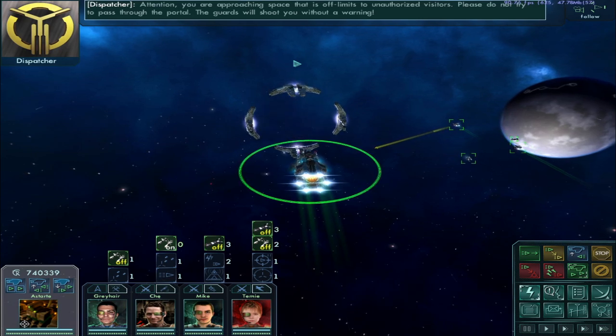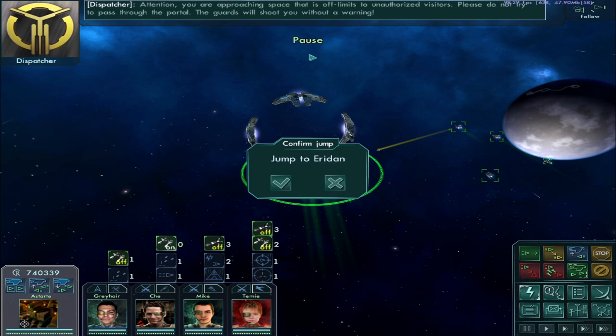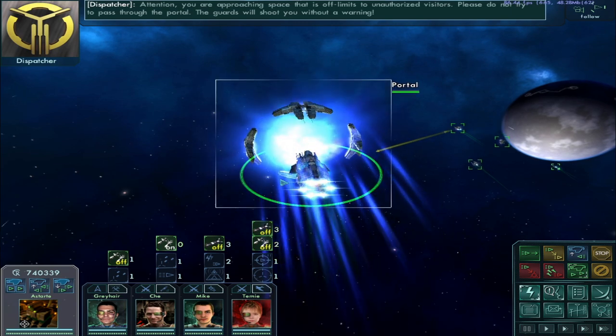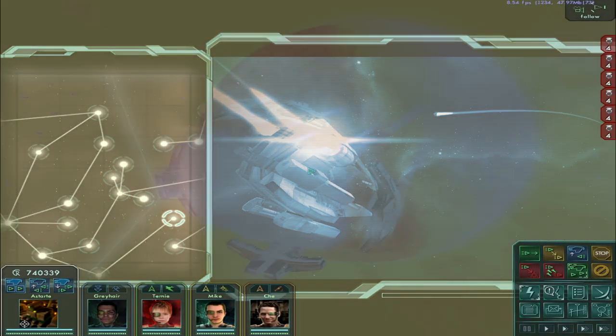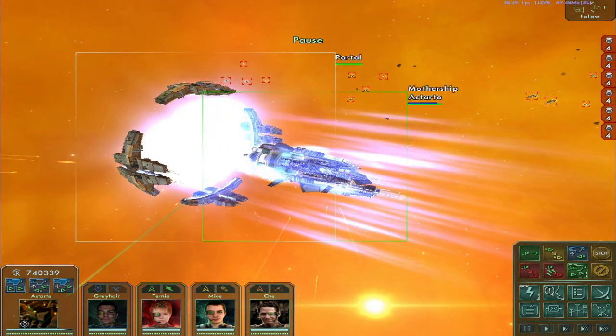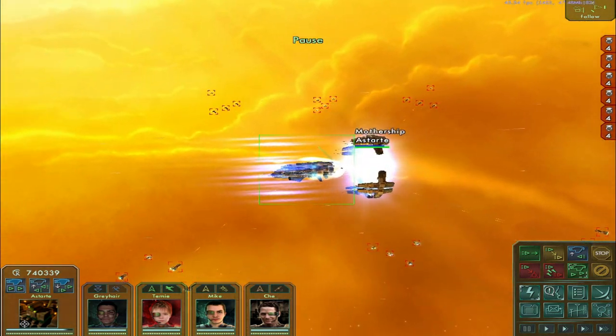Warning: you are approaching a space sector off limits to unauthorized visitors. Please do not try to pass through the portals — the guards will fire without warning. Yeah, that's going to be what happens, but that's also why I pressed F5. So we can see what system Airdan looks like for a split second before we go boom. Here we go — all this stuff. Now the question is, can we deal with it all?